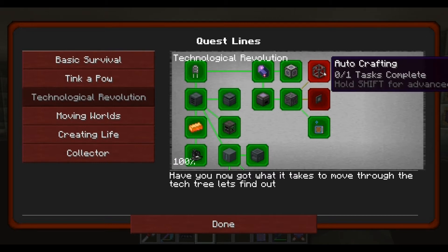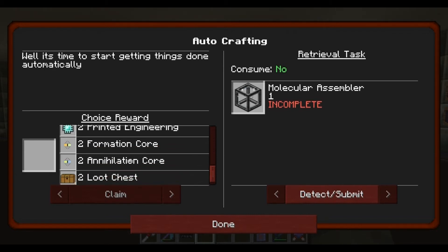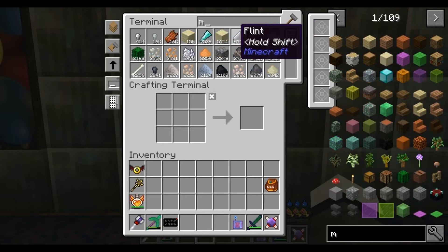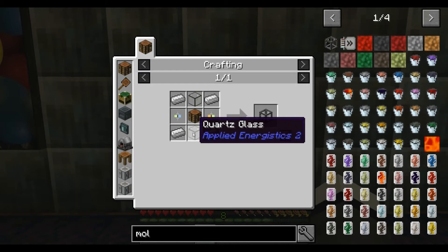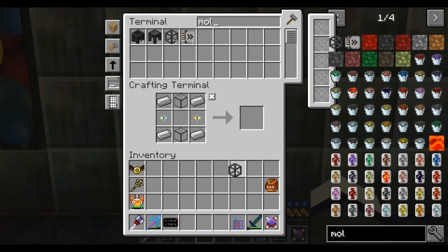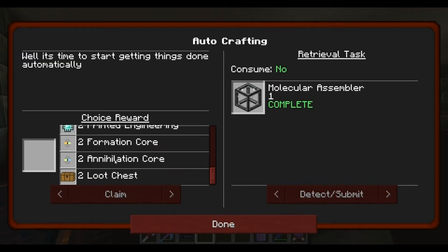With these two quests left to do, that's them all done I believe. Let's have a look at this one - Auto Craft. Well, it's time to start getting things done automatically. It's a choice reward. It was a molecular assembler that we needed - quartz glass - and we have all of them.